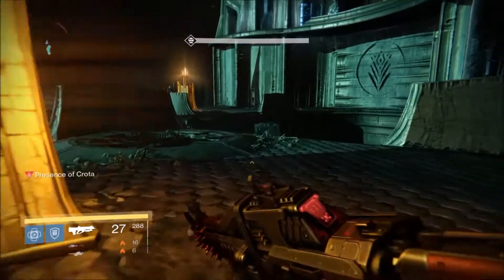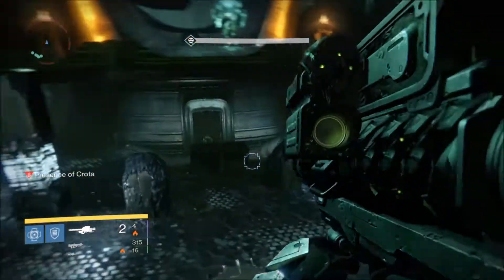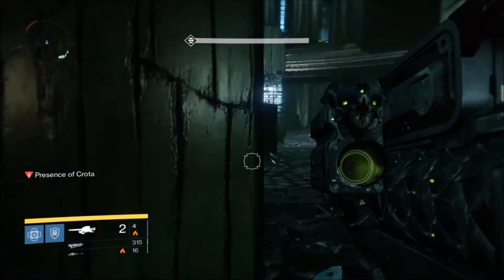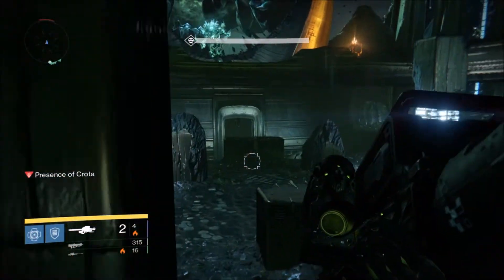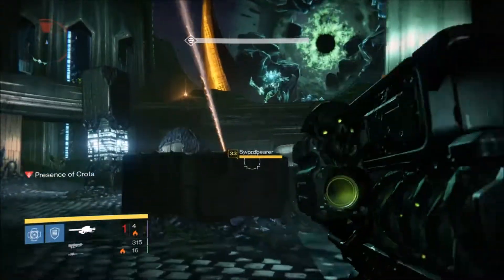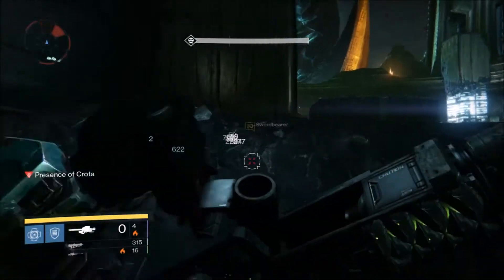First, notice right where I jumped down as I'm waiting for Swordbearer to come out. This little corner here is your safe zone. Nine times out of ten, Gatekeeper will leave you alone. But keep your eye on that radar because if that bright red circle comes up, just jump straight up into the air.